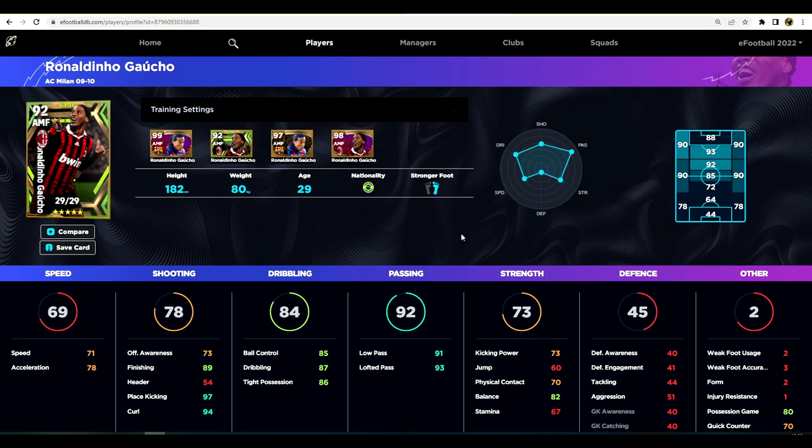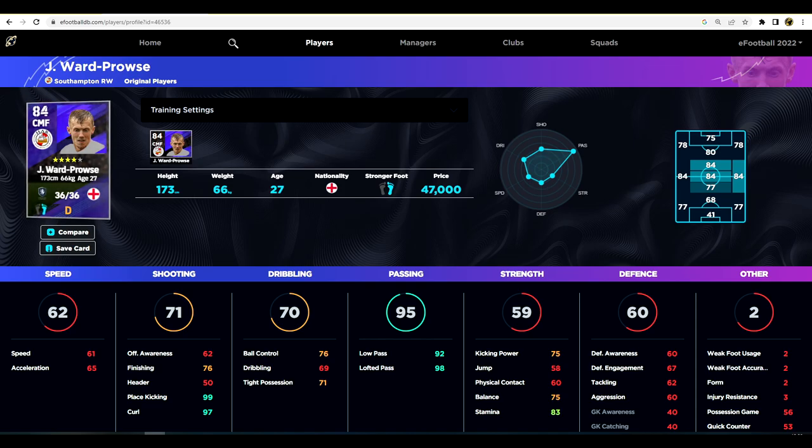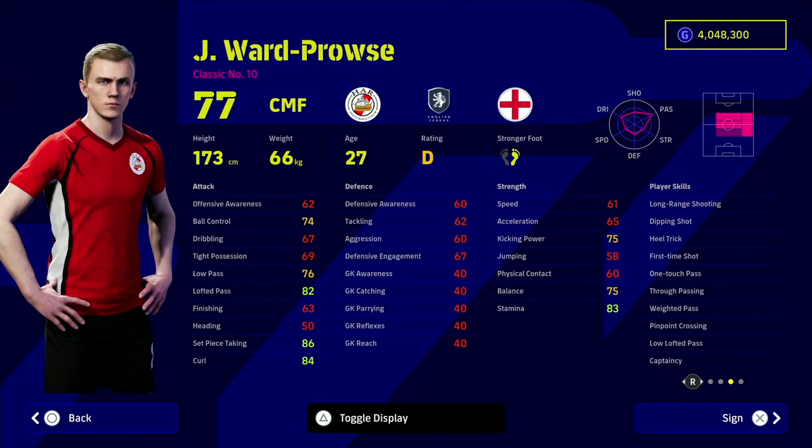The thing about Ward-Prowse is his mixture of value — he's a standard card, you can buy him free-to-play, you don't need to spend a penny. He's got insane stats, lovely height and weight, costs 47,000 GP. His form is a small bit of an issue obviously because Southampton aren't going the best at the moment, but everything else makes up for it.